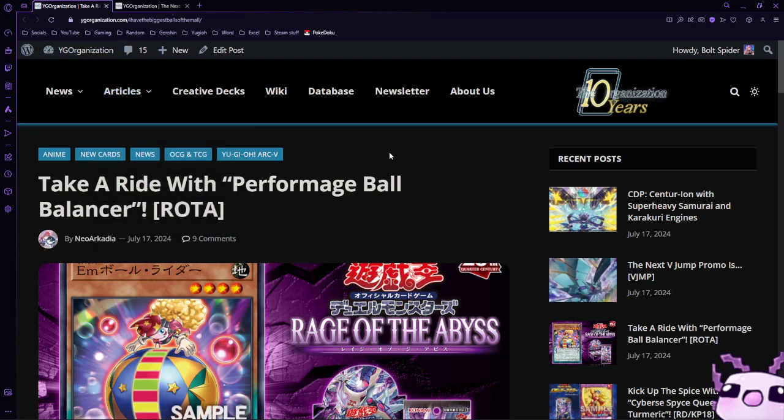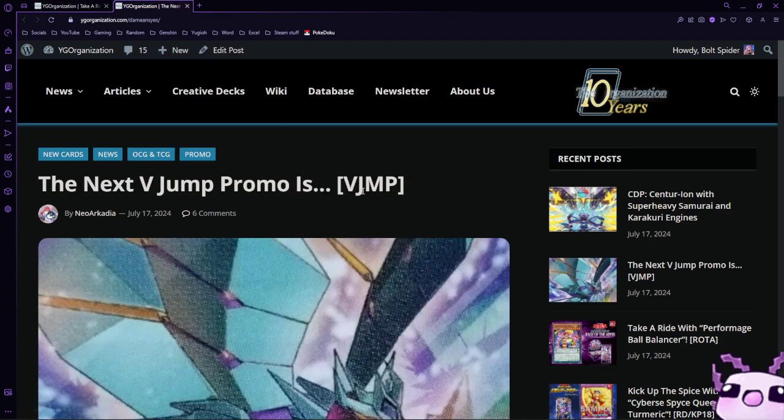Today we have gotten some news: a brand new Performage monster from the anime as an import, and also the next VJump promo that we'll be finding out next month. Let's start with the VJump promo first.